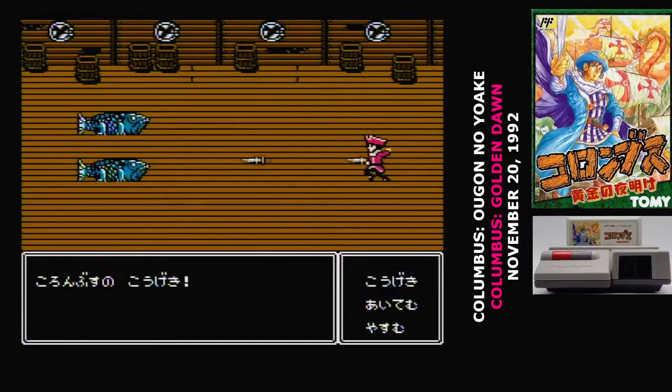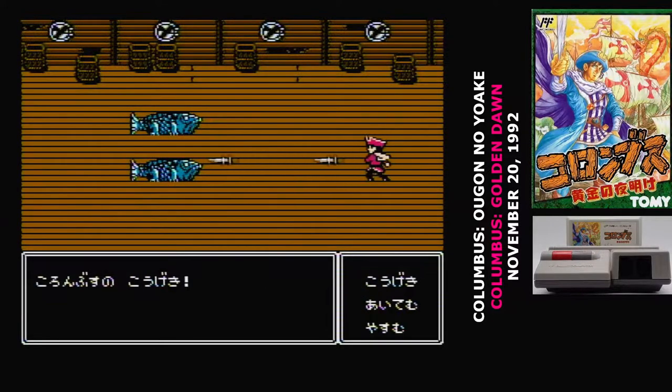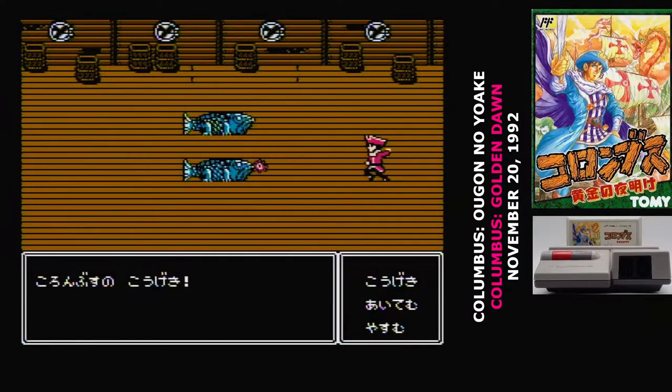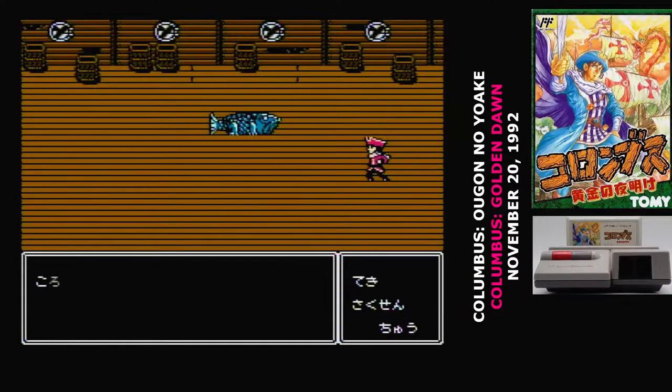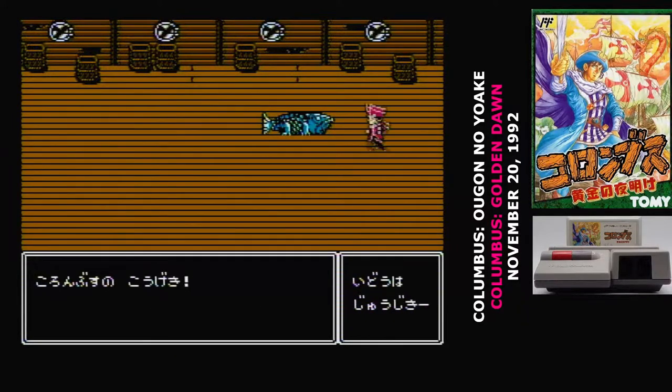The combat system in Columbus is a train wreck — or shipwreck, I guess. When a character's turn comes up, you can either move them on a grid, which you can't really see, or hit the A button to bring up a menu where you can choose to attack, use an item, or rest. You can only move five times before you're exhausted and have to rest. Movement is the only thing affected like this, so you could attack a hundred times in a row and not be exhausted. However, that movement counter carries between combat — so if you moved three times in the first combat and twice in the next, then you're exhausted.